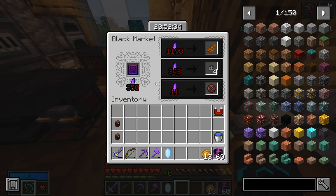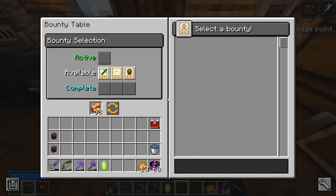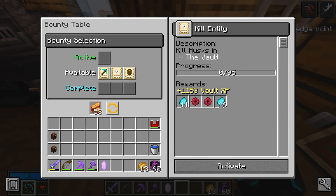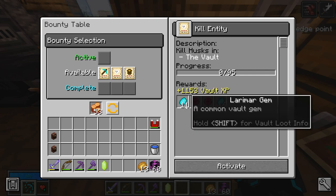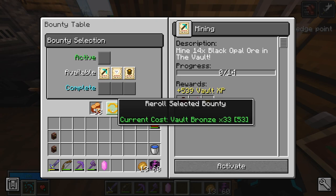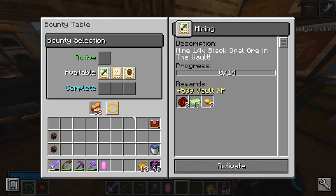We have a phoenix feather, some eternal souls, and wild focus — none of which I'm really interested in. At the bounty table, that's quite a lot: kill entities, kill husks 95 and we get two orbs of regret. Two stacks — 11 and 16, so 27 larimar gems. And mine 14 black opal ore in the vault — I'm not going to take this. I'm going to reroll because I don't think I've seen black opal ore much, only from chests.